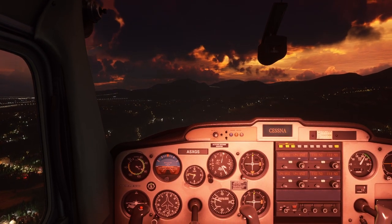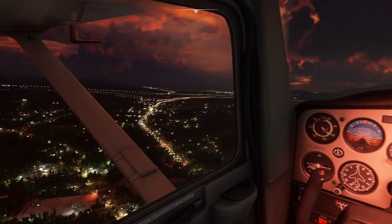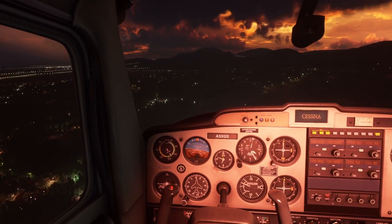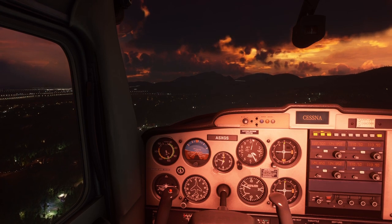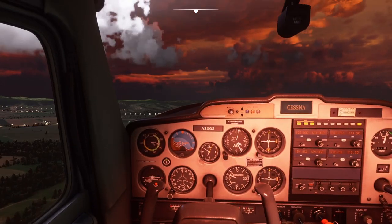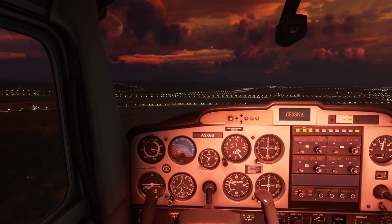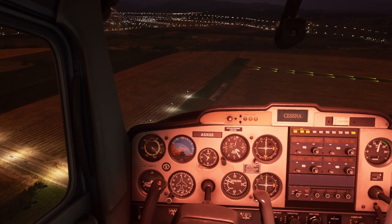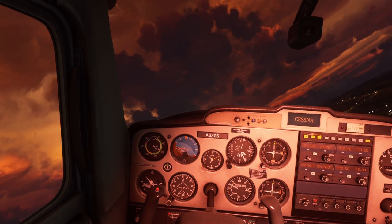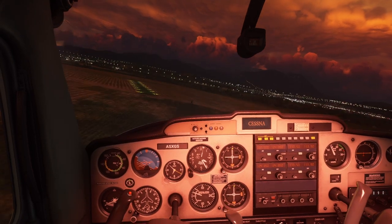Hello everyone and welcome to the Halloween challenge in Flight Sim 2020. We're in a plucky little Cessna and our instruments — at least some of our instruments — are no longer working. We're going to try and land at the prescribed airfield. The artificial horizon is not working, the compass isn't working, the vertical speed indicator isn't working, but the altimeter and speed indicator are fine, so we have limited instrumentation.